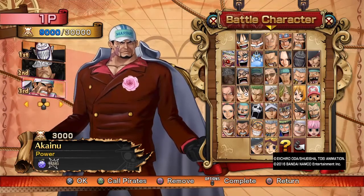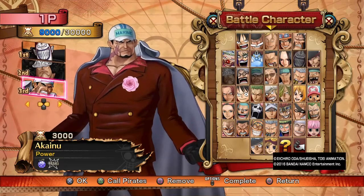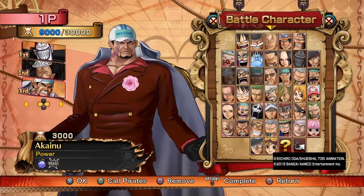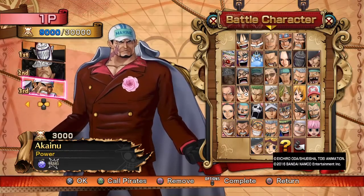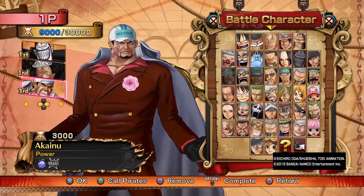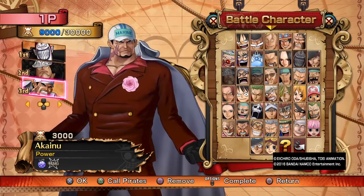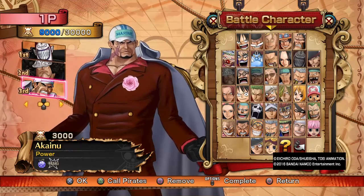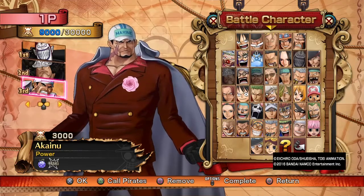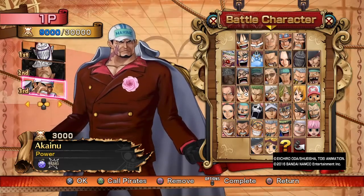Hello everybody, welcome back to another One Piece Burning Blood video. My name is Civicoji of Civic HD, and this is the Zone Game to Go. Today we're going to be talking about stall-based teams as part of the team comp video series. Stall-based teams are teams that are basically supposed to stall out your opponent and kill them slowly. When you're making or going up against a stall-based team, it's tricky — so we're going to talk about what makes them and how to play against them.